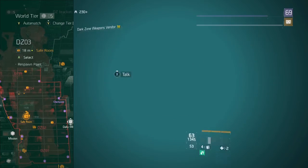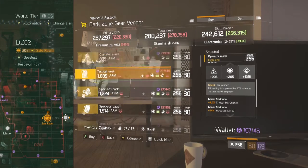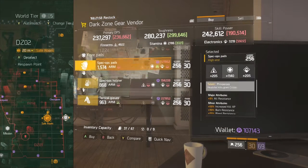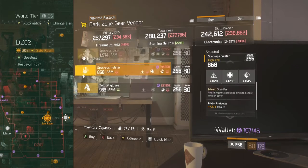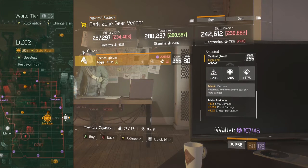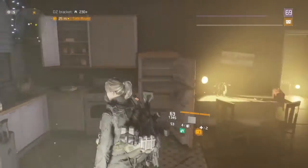Last but not least, DZ2 safe room — crappy chest, crappy bag, crappy knee pads, crappy holster. The gloves are not bad, but the talent's kind of weak. That's it for this video guys, thanks for watching.